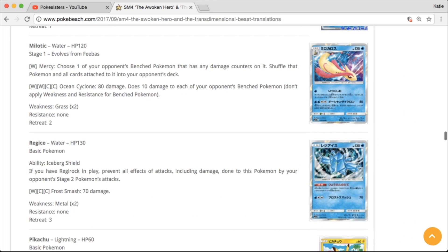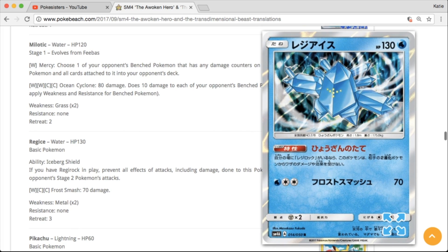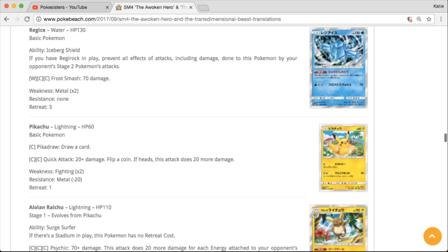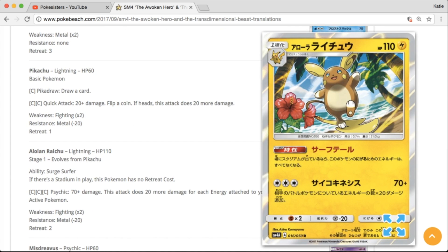Here's Regice — so we do indeed have the Regis, but two of them are holos and one is not. The Regice looks actually really good; I like that artwork quite a bit. Love the background on that one. We got Pikachu! And we have an Alolan Raichu holo — very cute. Love the hibiscus and the palm trees in the background there.